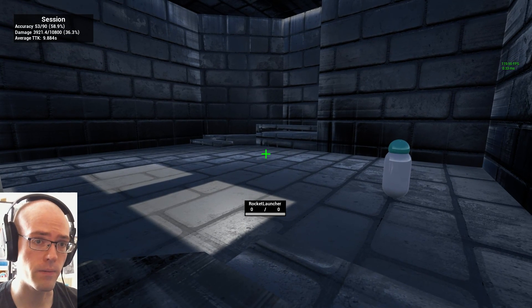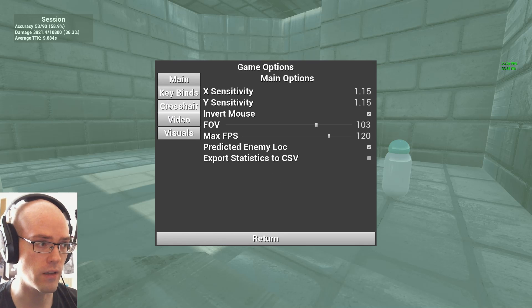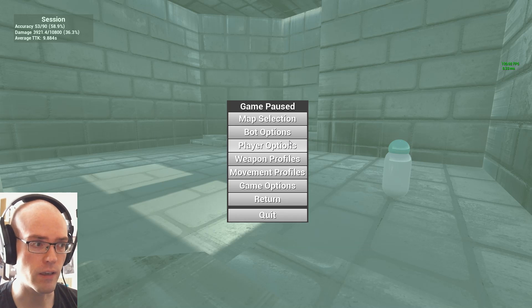I've also added a feature so that whenever you finish up a session, hit quit, or use the keybind to reset stats, it'll dump all your session statistics — your kills and your accuracies — to a spreadsheet, two spreadsheets actually. You can use that to parse it however you want and play around with that data. I know some people would be interested in that sort of thing.